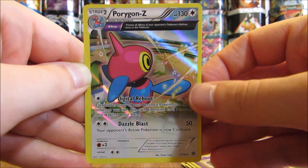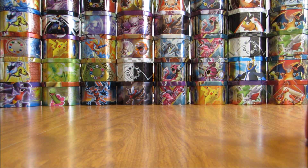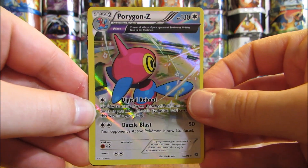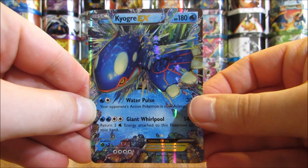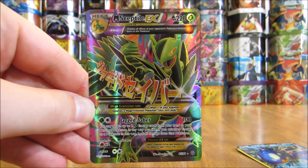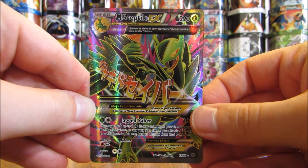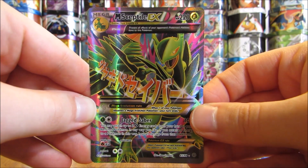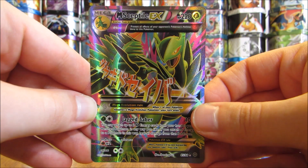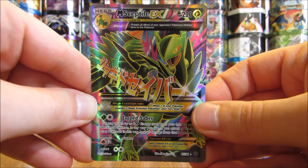Three out of the four packs in this opening had very good cards in them. Very happy with the pulls overall: one rare holo in Porygon Z, one regular EX in Kyogre EX, and then easily the best pull of this opening — a Mega Sceptile EX Full Art. Thanks everyone for watching. Check out all the links in the description including links to my blog, Facebook, and Twitter pages. Stay tuned for more videos, thank you.